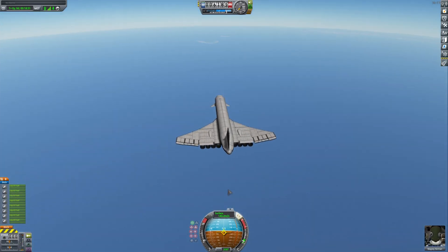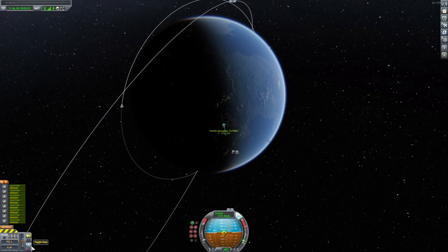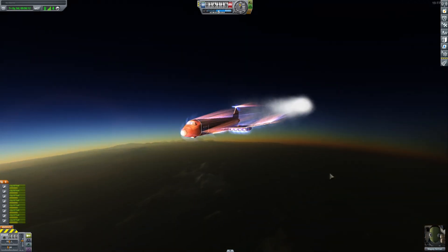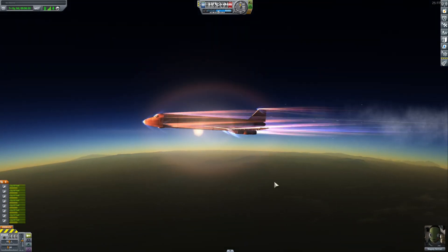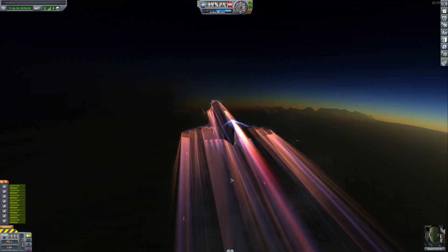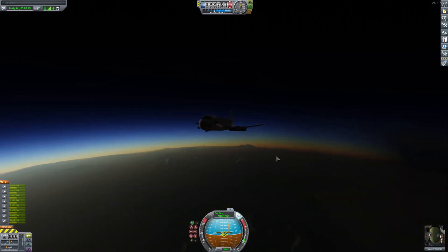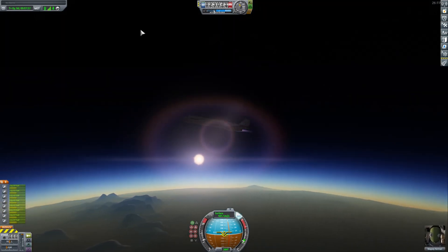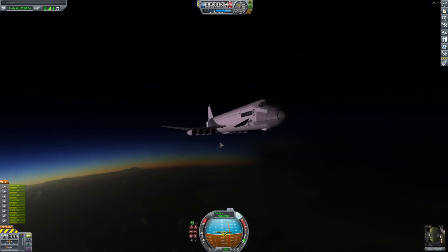I'm just going to land this in the water and grab a new one, then head to the North Pole. We're gaining altitude again — good. We're still going Mach 3. We have more than half our fuel left. We have a beautiful sunset right beside us. You know what? I feel like it would even be faster if I just straight up built a spaceship — full on fly into space, reach a suborbital trajectory, and do a re-entry over the North Pole and just land. That would be way faster than flying there in a jet.